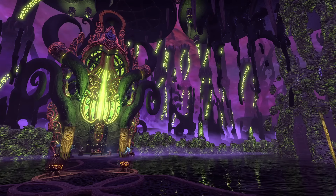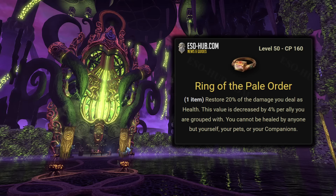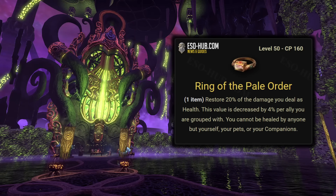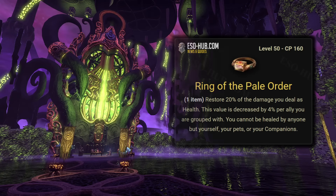As a damage dealer, in my opinion, Pale Order is a must. It is really, really strong here. Since you are limited to only two in your group, that heal never really loses much power. I don't think it's super necessary in a duo for the first few arcs, but typically by arc four or five, I'm swapping over to Pale Order because the incoming damage is just a bit too tedious to deal with without it.